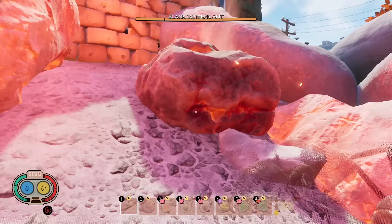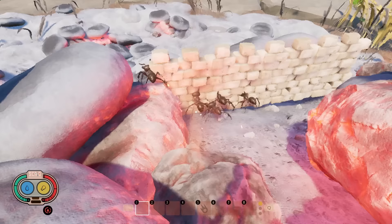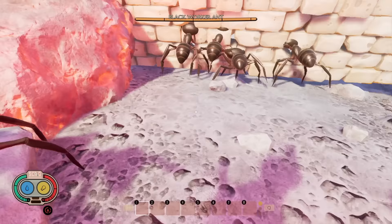I headed to the barbecue and swarmed in some ants, making sure they were trapped near some of the hot charcoal. I waited a while but they didn't sizzle or take any damage, so this myth is busted. You can't sizzle black ants. In fact, I don't think any creatures in the game take any form of sizzle damage other than the teens.